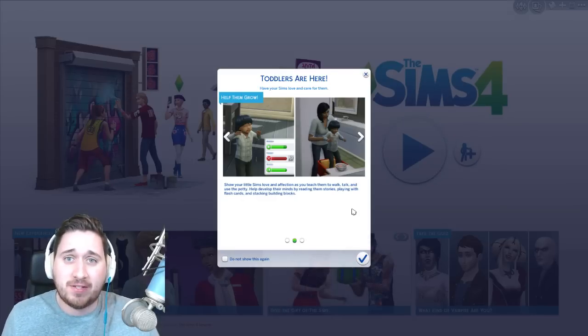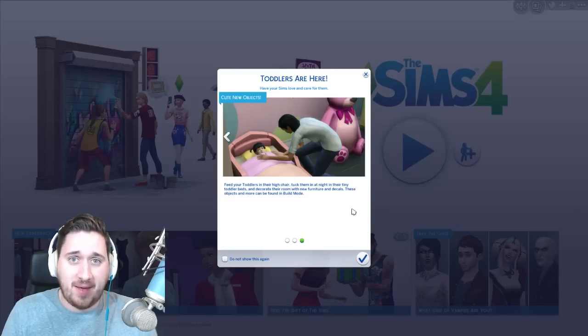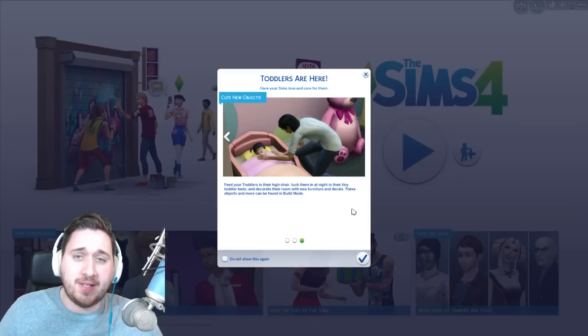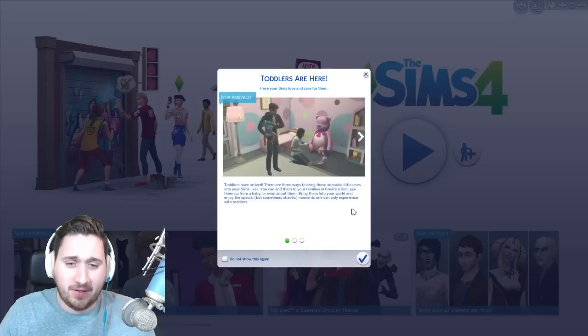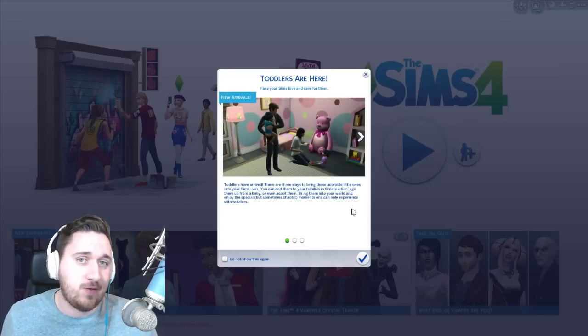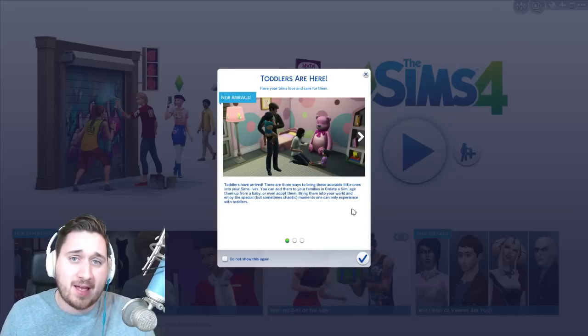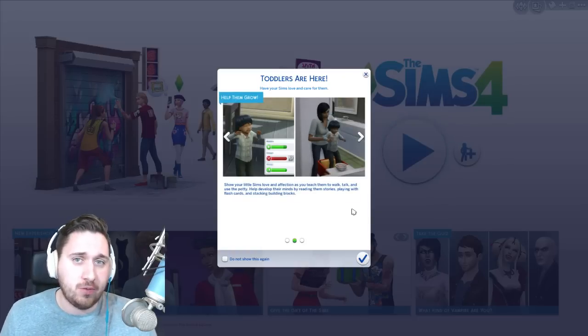It kind of finally feels complete! It feels like we have generations now! Like you can start a family and watch a kid grow from a baby, to a toddler, to a child, to a teenager, and then finally to a young adult, which is amazing — it completes the family experience! So I thought in this video I'd show you guys what these toddlers are all about. We'll make a couple toddlers, we'll interact with them a little bit, we'll see what toddlers can and can't do.